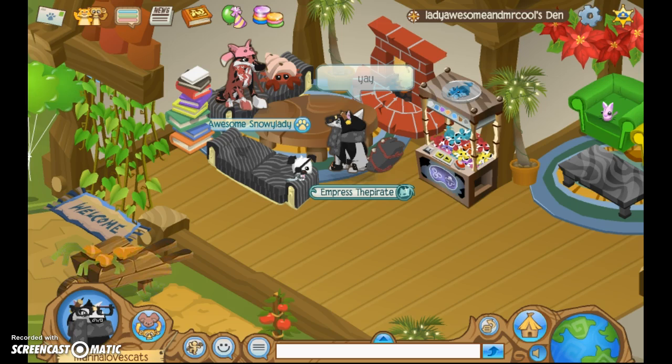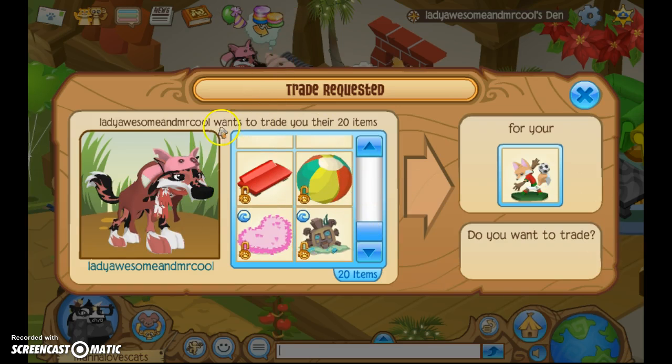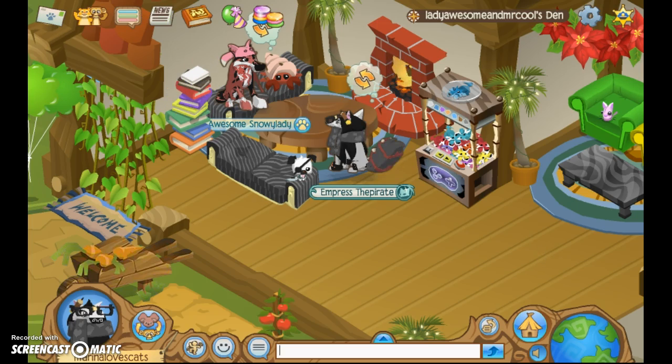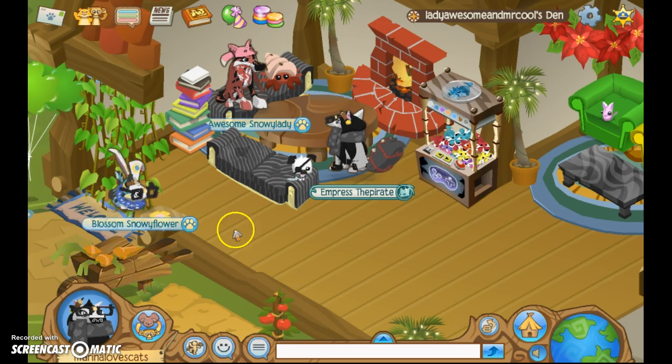I'm going to pause and wait until they're ready to trade. They're going to show us what it looks like when trading more than four items. Oh whoa — it says they want to trade you, and then it shows how many items. You can scroll through them. I'm going to click no because I'm not a scammer — that'd be really bad for trust trading.